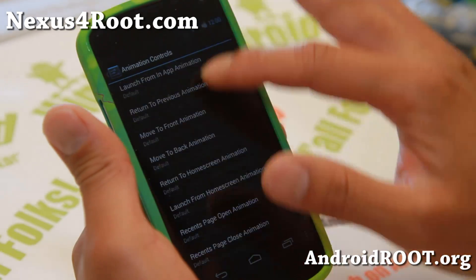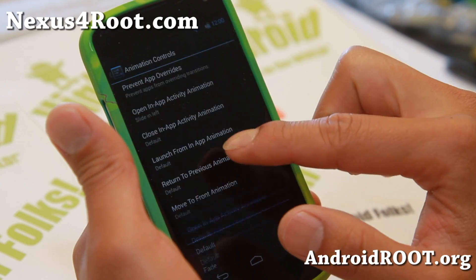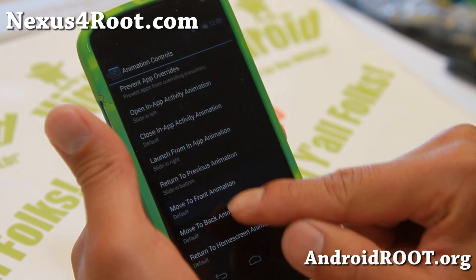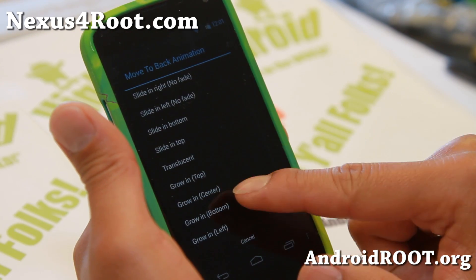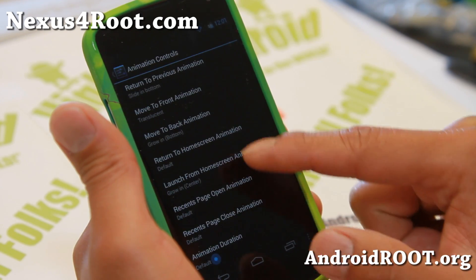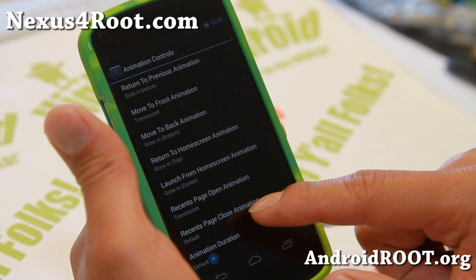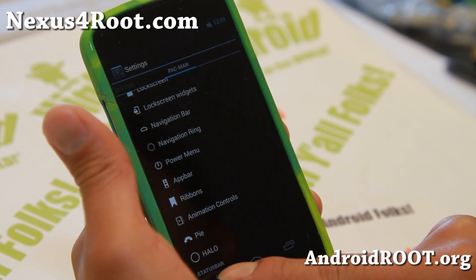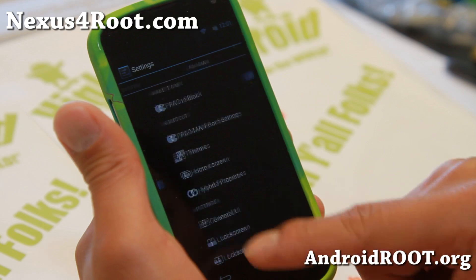And also animations — you can control all of your favorite animations here, which is really fun. Slide in from the right, slide in from the left, slide in from the bottom, translucent from top, and translucent, and fade. And what that will do — you'll see that as I'm going to different menus, the transition animation has changed. So very nice stuff.